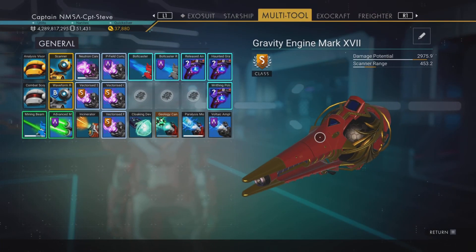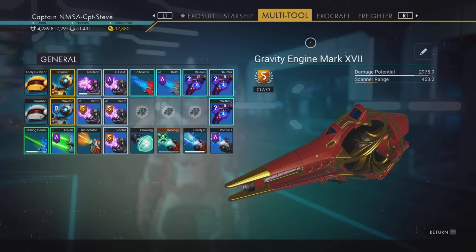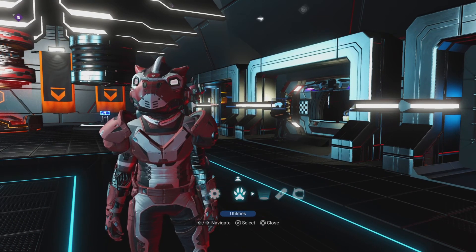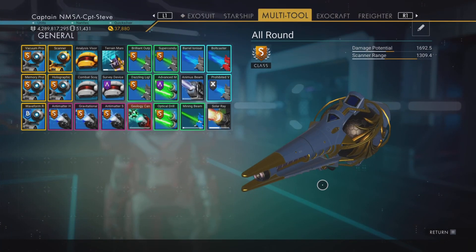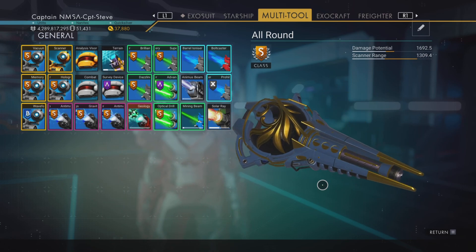So this is my gravity engine. This is my old experimental multi-tool that had the incinerator in. It's not supposed to look like this.